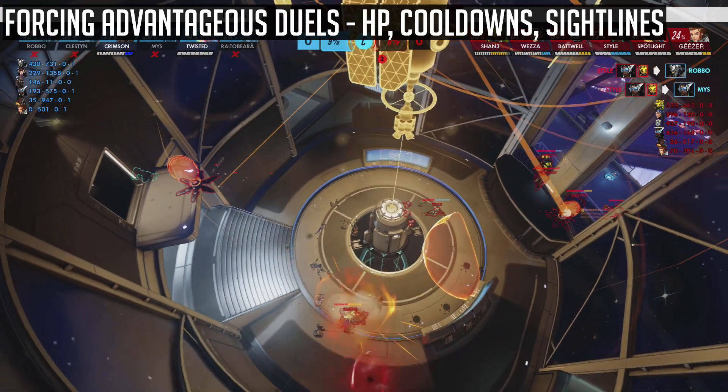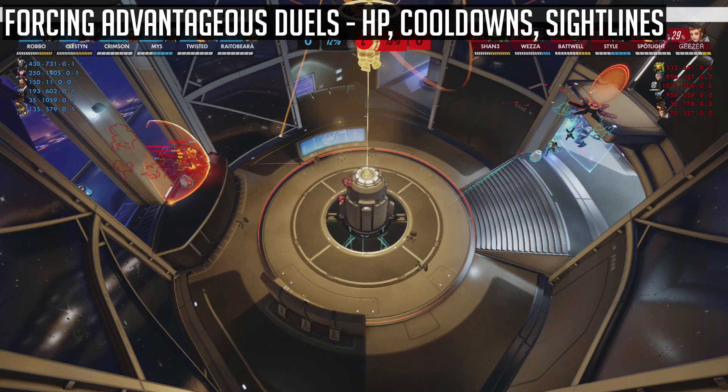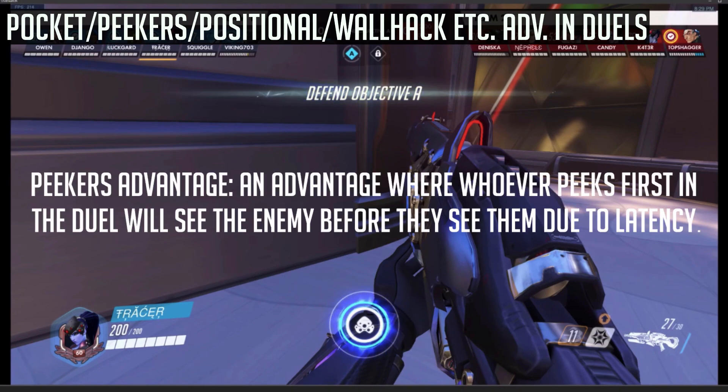Looking at this a bit further, when taking hitscan duels — in particular, sniper duels — Stark goes through a number of advantages that you should take and utilize wherever possible. You never want to take a fair fight. You always want to have an advantage when you go for a 1v1. For example, you get the jump on someone — you get the first shot without them noticing you. The advantage could be positional: if you have high ground, that's a positional advantage. You can have your ultimate — that's an advantage. You can have someone pocketing you — that's an advantage. There's also peeker's advantage, because obviously you know when you peek, but the enemy doesn't know when you peek, which means you're going to have an advantage in terms of reaction time.